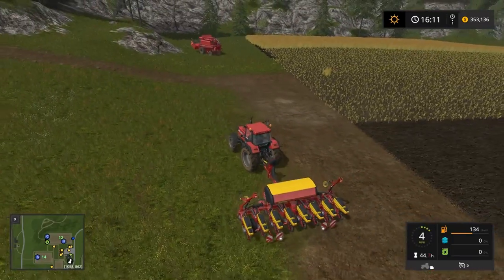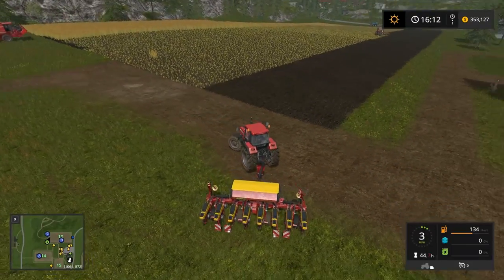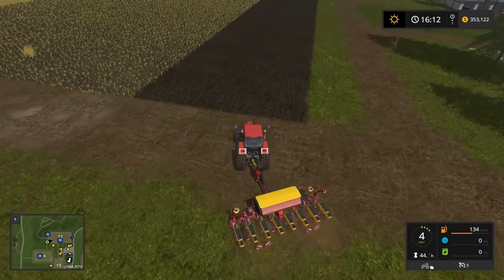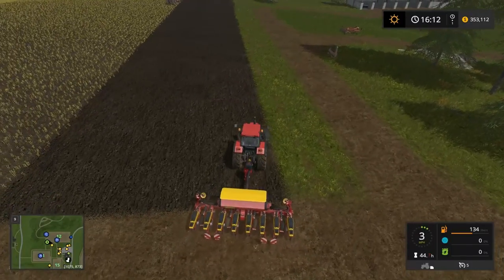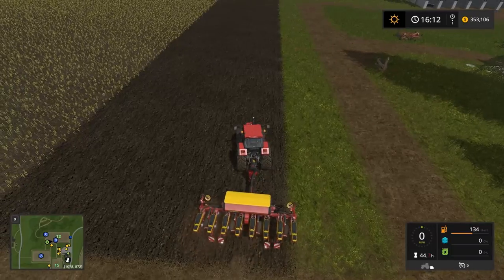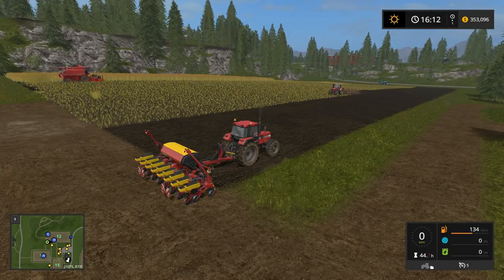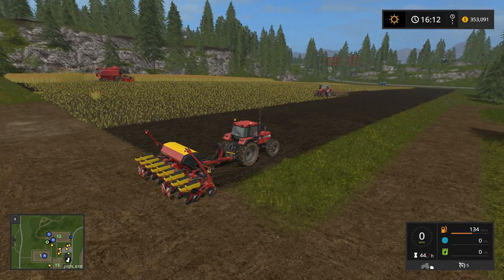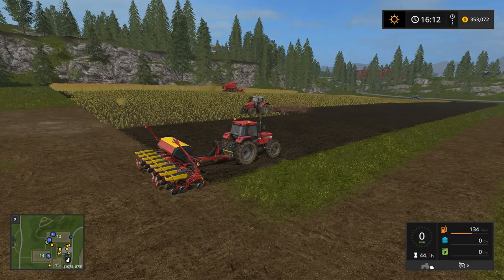We wanted sunflower, so we need to get a hold of a sunflower and corn header for the combine. Let's take it in a little further so we're certain we're not going to miss anything. That is sunflower right now — let's run through our choices: sunflower, soy, corn, and oilseed radish. We need seed. How many times am I going to make that mistake buying a new sower?